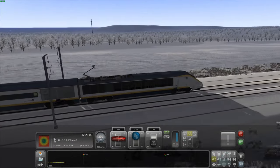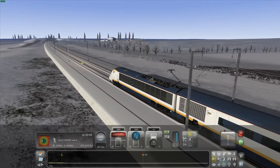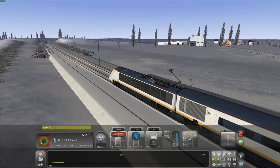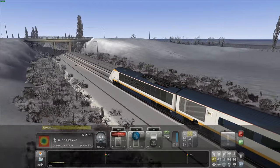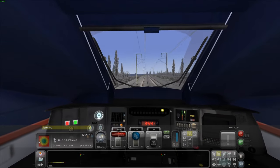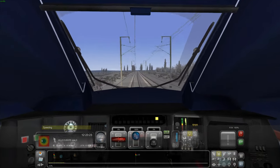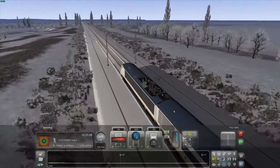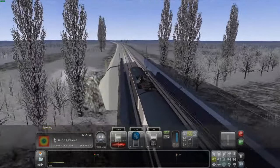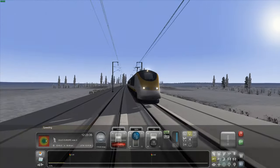We're really motoring now. Shall we see how fast this thing can go? Let's try 340 — we are doing this around a corner, which isn't good. 350 — and it did that with ease. Let's use the retarder, which somehow slows the train down. Let's not go that fast.